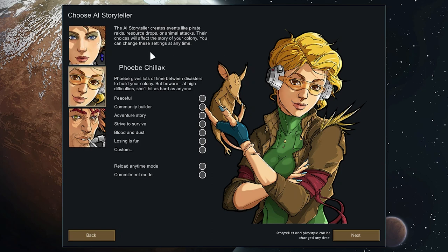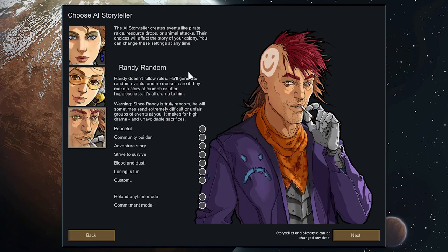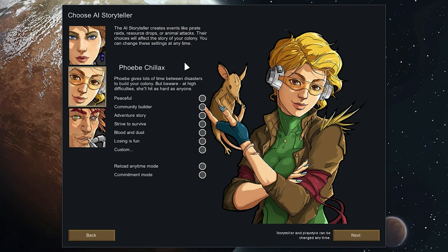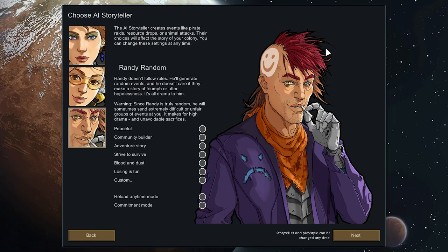RimWorld has some unique difficulty options. I can choose between three storytellers, which fundamentally speaking are different algorithms for the rate of events — events like enemy raids, spaceship trunks landing nearby, colonists catching illness, and really anything else. Cassandra Classic will give a pretty consistent rate of scary events, then take a break, and that just loops. Phoebe Chillax will give you long breaks in between a maelstrom of horrendous events. And Randy Random is random. I went with Randy — it just feels more natural that things happen randomly than on a schedule. These storytellers merely determine the rate of events, not how hard those events will be.